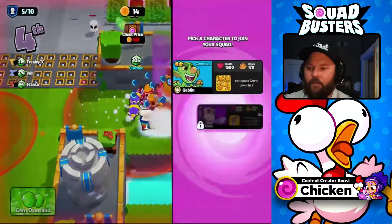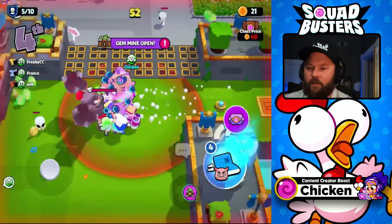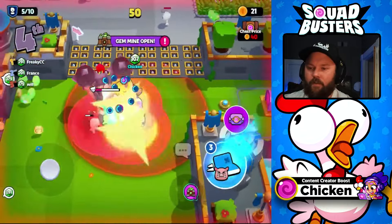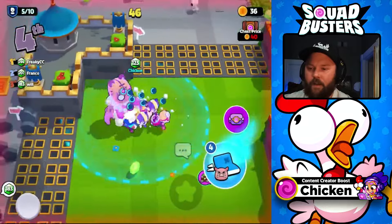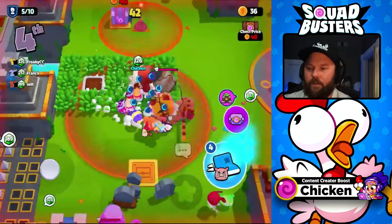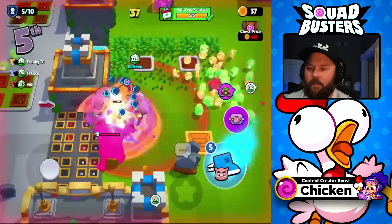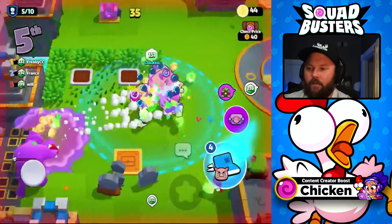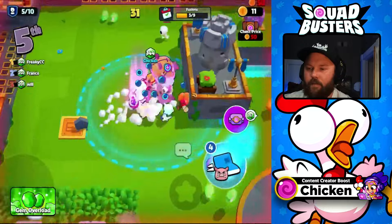We're in the final stretch here, we got to bring it home. Let's go — Goblin, get some more coins. Let's take you down. We're not quite as strong as I'd like to be at the very end and a lot of our troops are kind of lacking in health. Let's see if we can take some of these guys down real quick. Take this cannon down — there we go, we're moving. We'll go with another Bia.